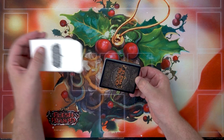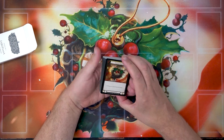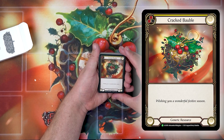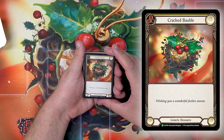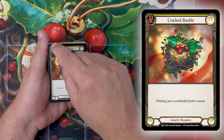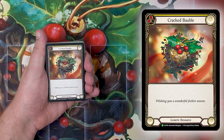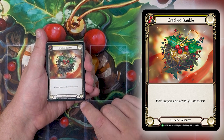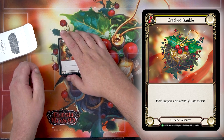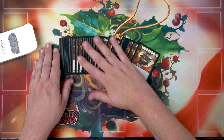Here we have the festive season promo box. The prize here is a festive cracked bauble — a cold foil festive bauble. You have the cold foil on this generic resource; you may see it down the sides and on the bauble itself. The flavor text for this generic resource reads: 'Wishing you a wonderful festive season.' This is the first time this card has ever appeared in cold foil, and with this kit you get 36 copies to give away during the festive season.